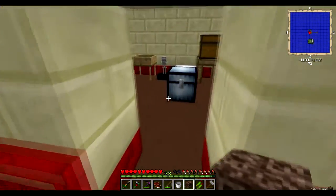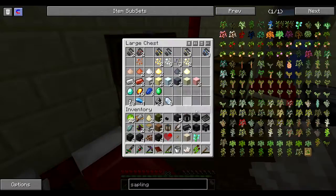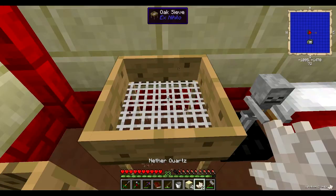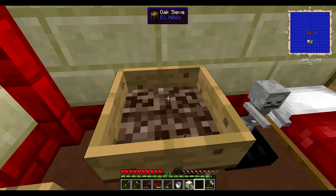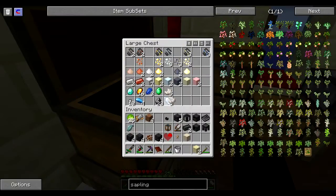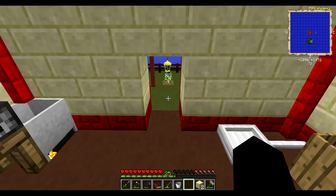Now I have to sift this and hope it gives me glowstone. It gave me quartz. Well, I'll be back. Quartz again. Two quartz — that's not exactly what I wanted. Quartz again — are you kidding me? Quartz again. One challenging problem, guys — I give up. I'll just do it between this episode and the next episode. I'll get some glowstone. And then we can complete the quest — yay.